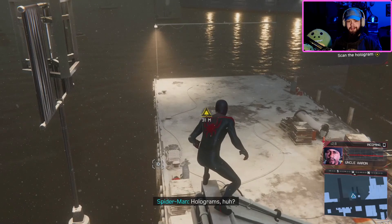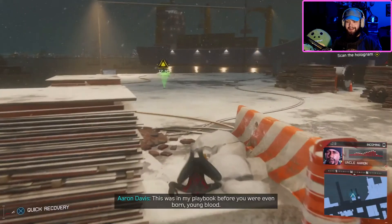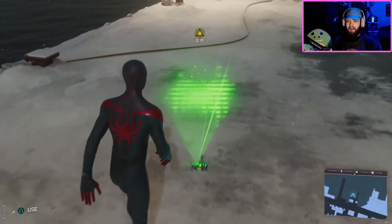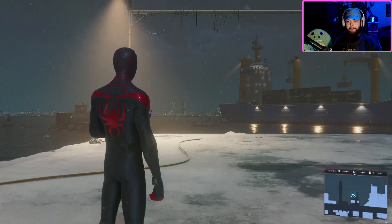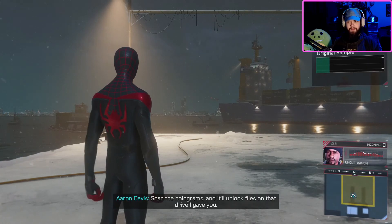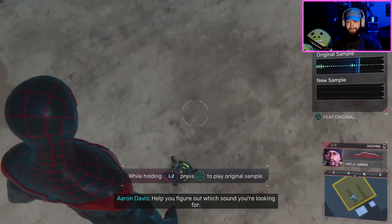Scan the source holograms — this was in my playbook before you were even born, young blood. Are we about to make a beat? Don't think about Finn, focus on sounds, clear my head. Scan the holograms and it'll unlock files on that drive I gave you. Hope you figure out which sound you're looking for.